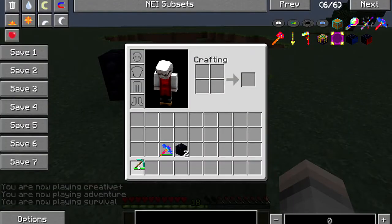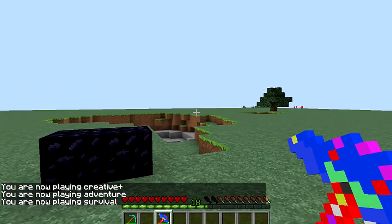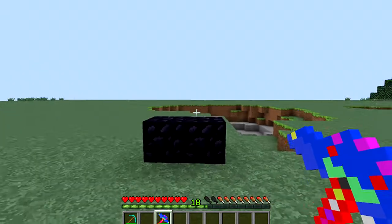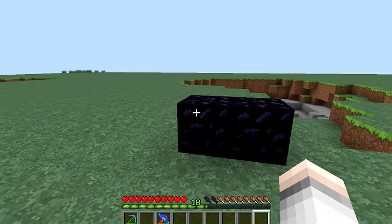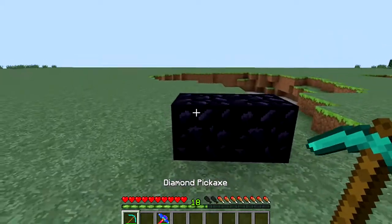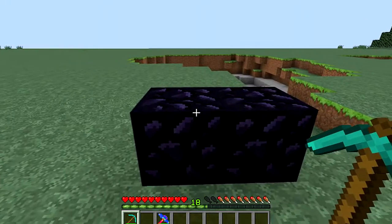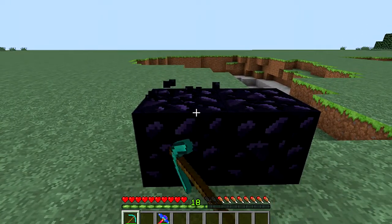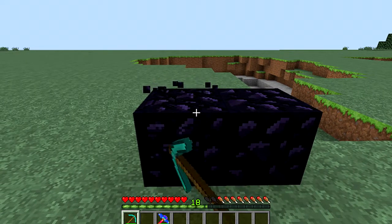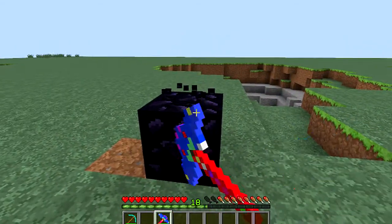Now we're in survival. I've dropped down to test the pickaxes — you can enchant these as well, so imagine what this pickaxe could do. Look how cool it looks in hand. So here's a normal diamond pickaxe with no enchantments. Mining a block takes normally about 20 to 23 seconds — yeah, I'm sad enough that I've counted it.